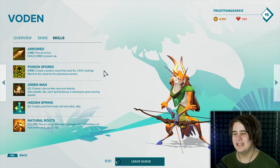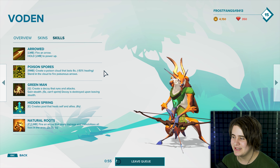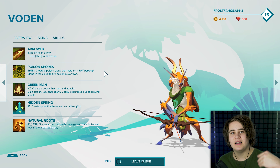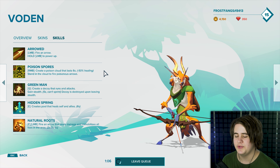Green Man — not very descriptive. Create a decoy that runs and attacks. It's actually surprisingly realistic, a lot of people attack it. Pretty much everybody attacks it. You also gain stealth for five seconds, but you can't sprint so you have to kind of limp away. The decoy is destroyed upon leaving stealth, so you can't spawn one and keep firing to confuse people — it disappears as soon as you do anything.